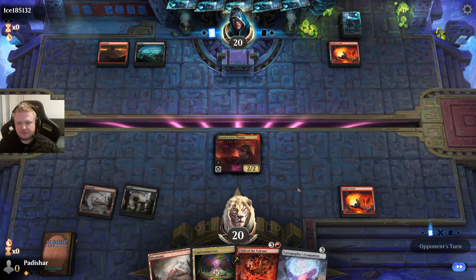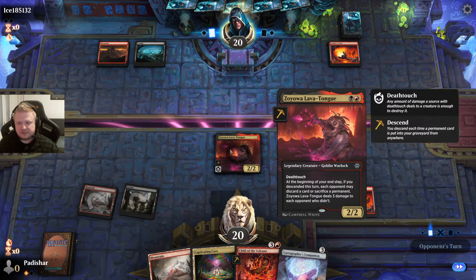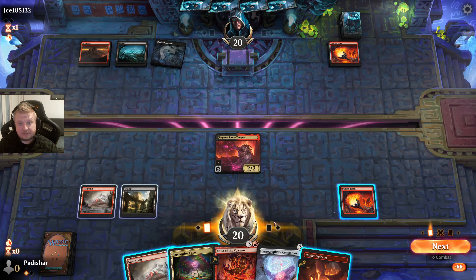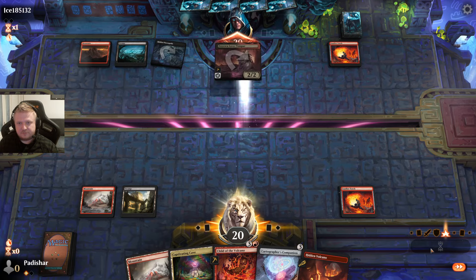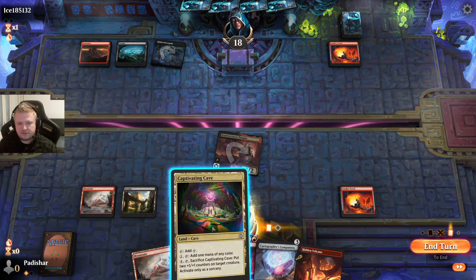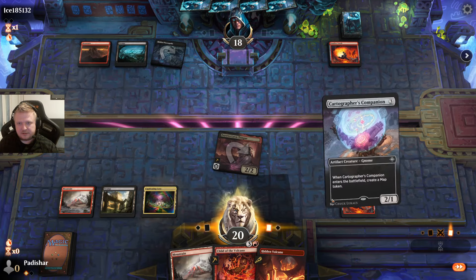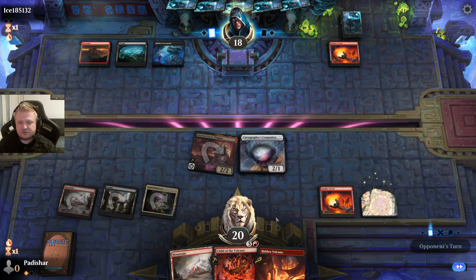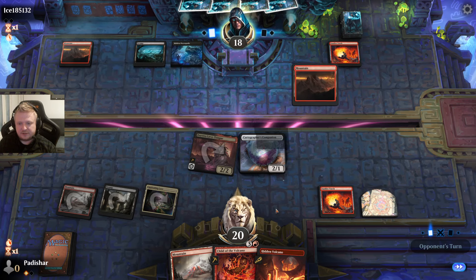No Uprate there. This has Deathtouch, so the torch works very well with Deathtouch. If they had any creature I would have been able to kill it with it. They did mulligan to six and had to keep a not-so-great hand. This works very well for me now.